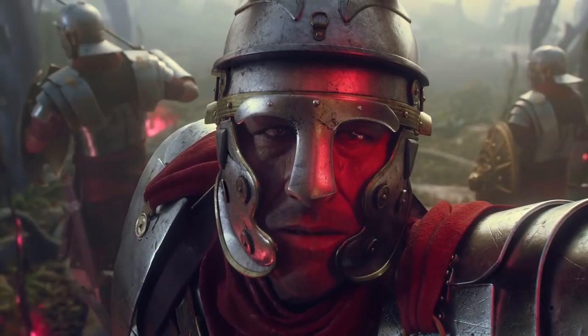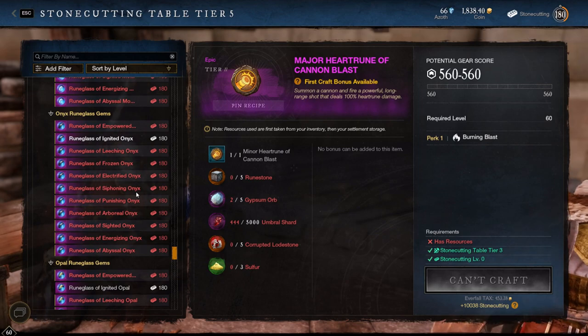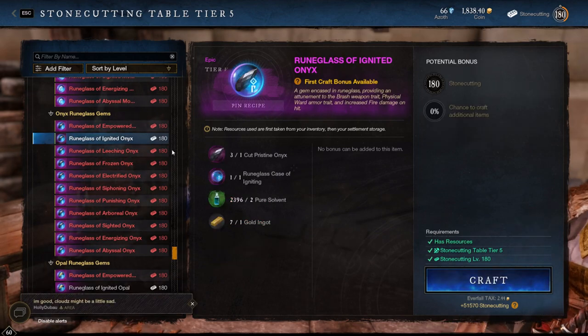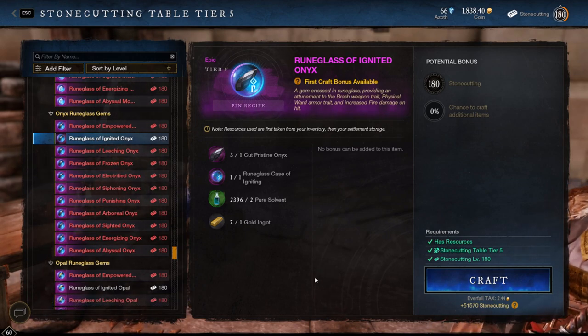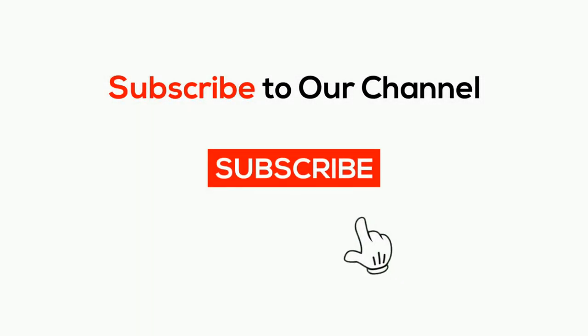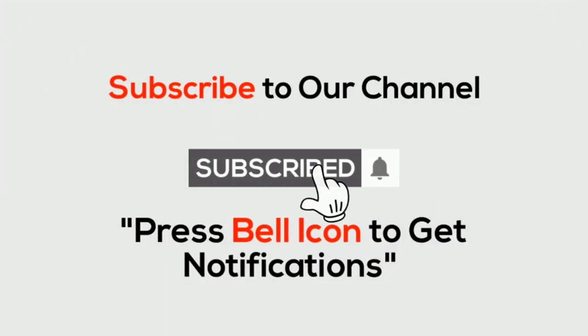For example, before I decide what kinds of runs I want to do to make my money, I go to the trading post and see what's selling for high, and then make my decision from there. But that about covers everything — I hope this can help some of you out. If so, leave a like on the video and subscribe to the channel with notifications on so you'll be notified whenever a new money-making method comes to light. Until next time, have a good one.